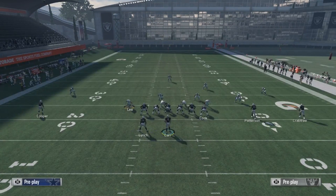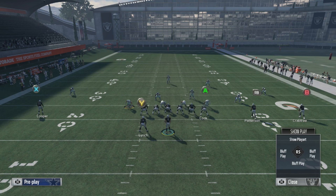This can be done against off-man coverage or zone coverage that doesn't have a buzz zone underneath it. I particularly like it against cover four where there are seam flats — those seam flats are going to match the running back out of the backfield. And I like it against cover two where you can get open in that cover two window between the corner and the safety.